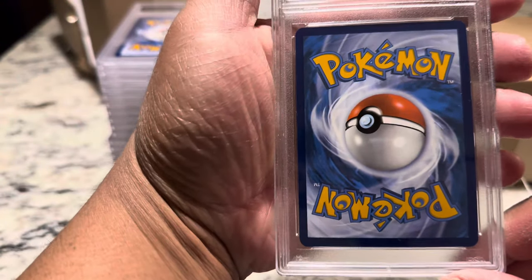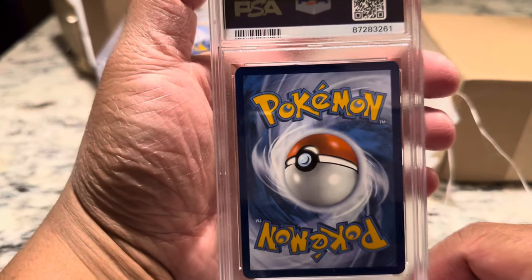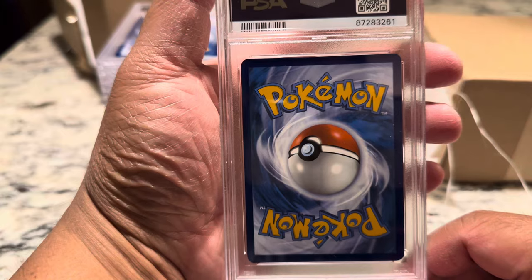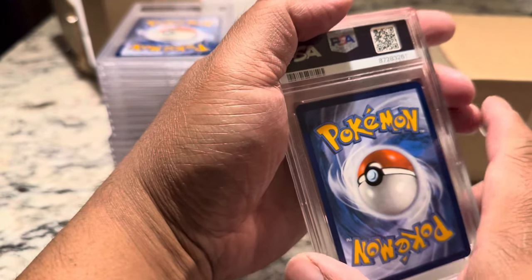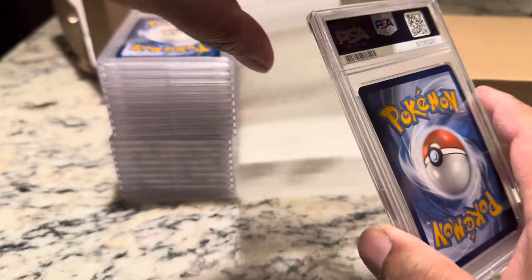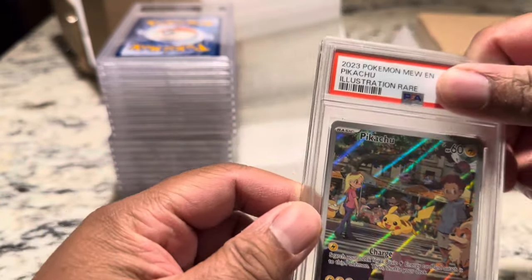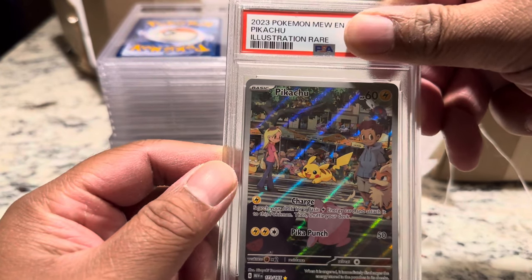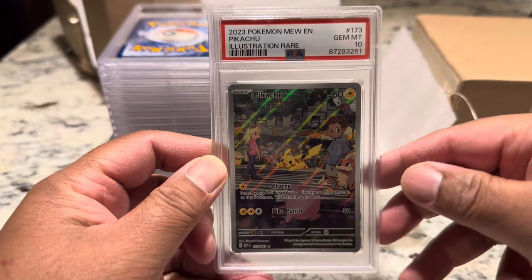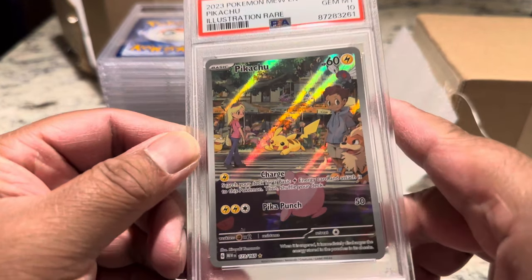Next card. The back looks really clean, no whining. Centering looks a little right heavy. Let's just cover the top. Pikachu Illustration Rare — 10! Winner winner, chicken dinner. It's clean.